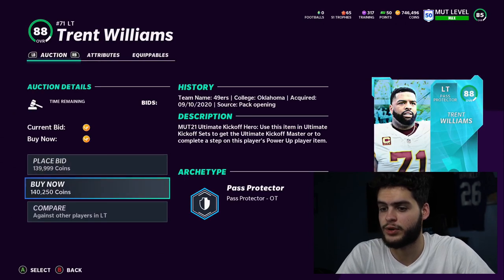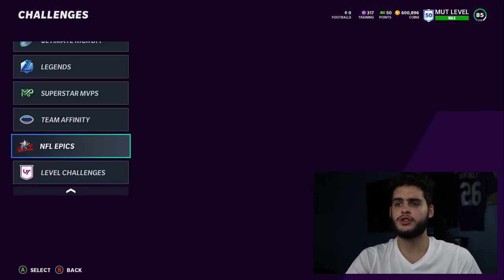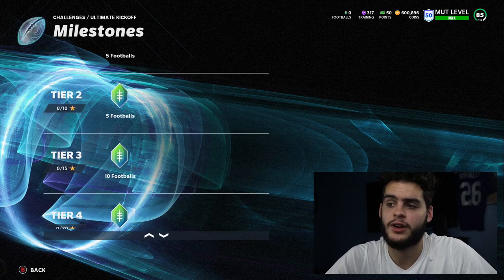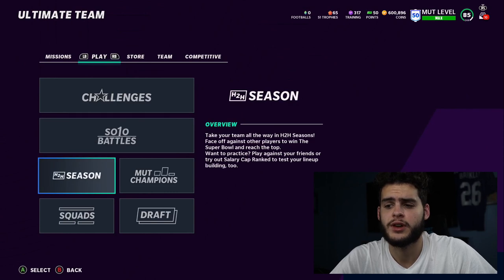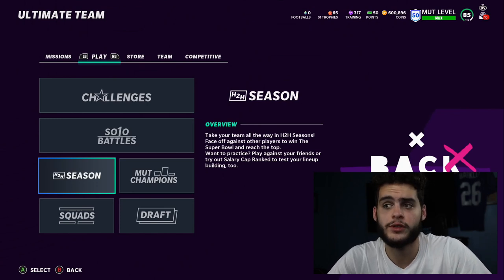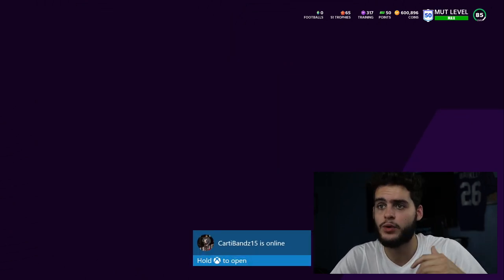Moving on to the football aspect of the video and the best way to get them. Head over to your solo challenges and get those done. In the ultimate kickoff solos, you get approximately a little over 100 from the milestones: 25, 25, 25, 25, 20 which is 120 - correction that comes out to 115 total footballs from solos. From house wars you get approximately 65 total. There will be another house wars next week and possibly more solos, so you're looking at a little over 200 total footballs. You're going to be short of pretty much everything in the store, but you can wait for more to come out or buy a player, use the remaining, and cut the difference.